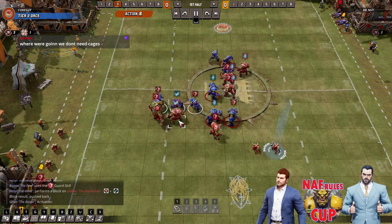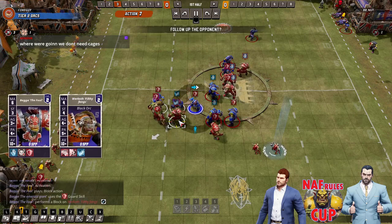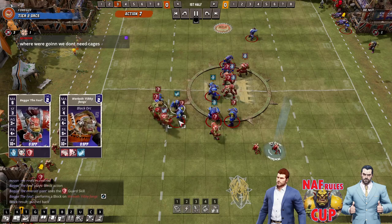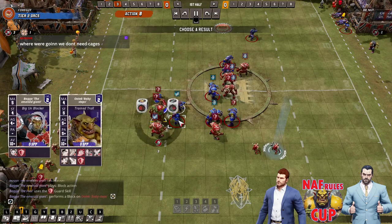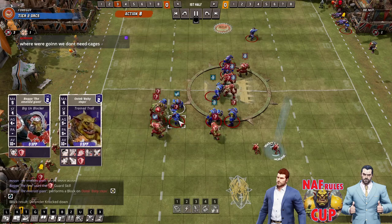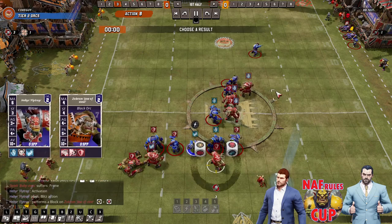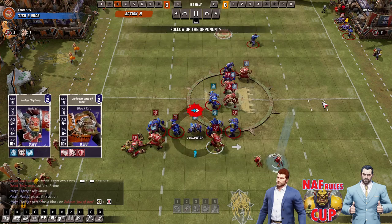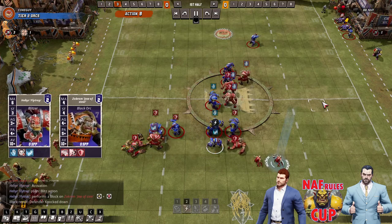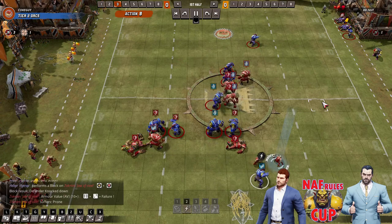I'm sure he wants to be running further as well, but he is only movement 6 and this is the problem — they're not lizard men. He could have gone through the side lane instead of coming out the back, if he'd done the chain push to get rid of the tackle as well. I'd have rolled all the dice and got myself right up there. This turn still looks rubbish, doesn't it?